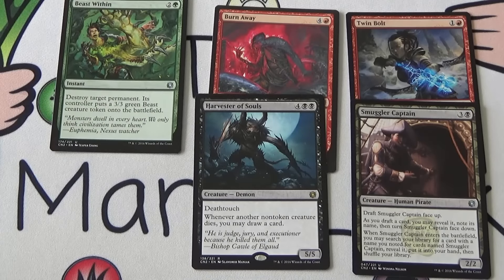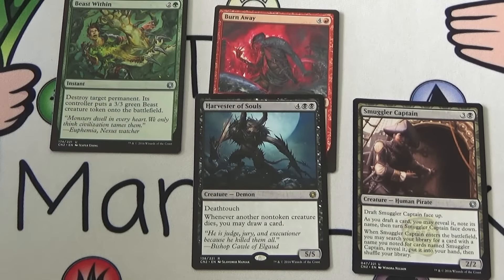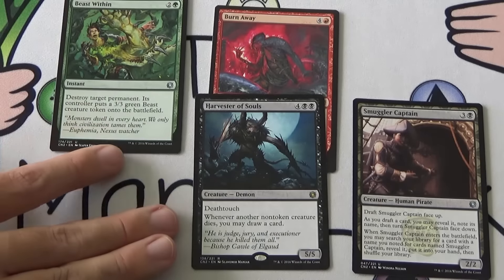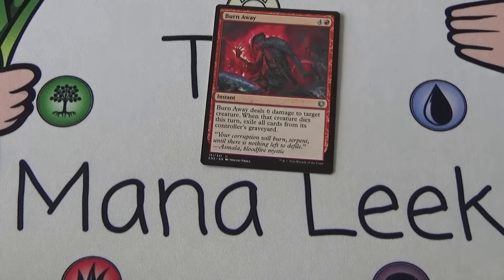So we've got a lot of first picks here, and it could just be because I haven't drafted the format yet. Twin Bolt I think is too weak, so we're taking that out. We're really looking at Burn Away, Beast Within, Harvester of Souls, and Smuggler Captain. Full disclosure — going into a draft in a couple hours, I would snap-pick Smuggler Captain just to have some fun with it. But if I was competitive and really wanted to win, I have a feeling Burn Away is probably the right choice. Six damage should kill an awful lot of things. So Burn Away is my competitive pick, Smuggler Captain is my fun pick. But definitely let me know what you would have taken — would you take Harvester of Souls, Beast Within, or is Smuggler Captain actually really competitive?